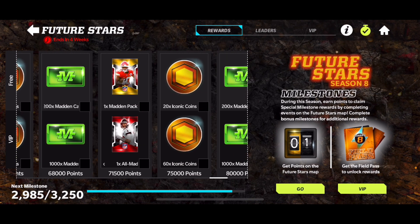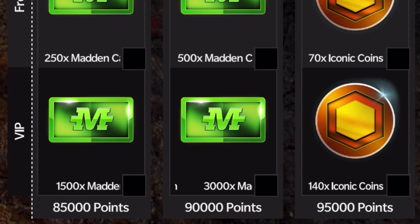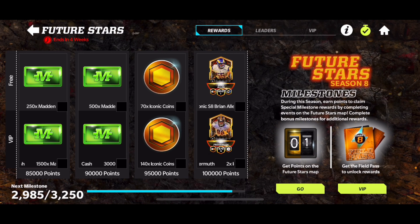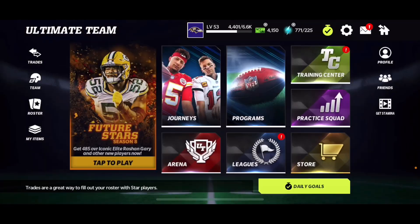But if you guys got the Field Pass, once you get down here you're touching money. If you can make it to 95,000 points, that's 70 iconic coins for you. Plus if you have the Field Pass it's doubled, so that's 200 iconic coins — that's two iconic players right there. So if you bought the Field Pass, good luck to you.